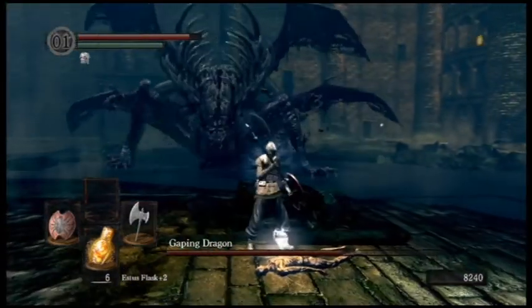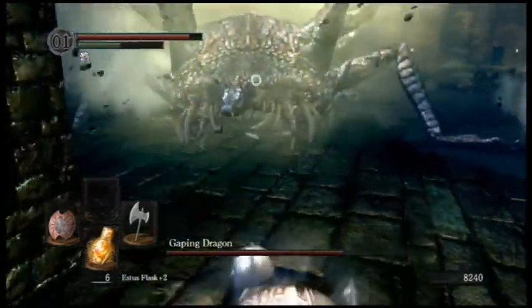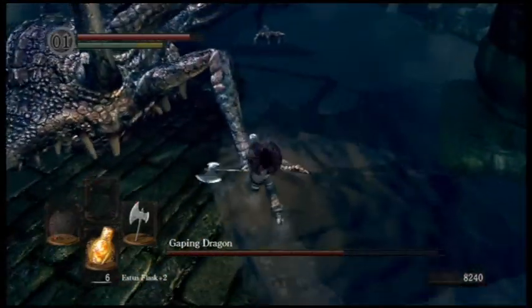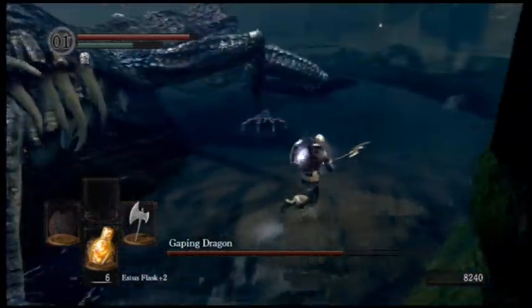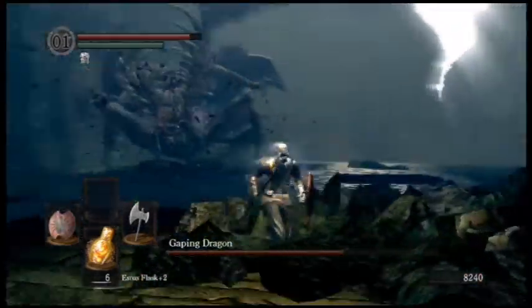And that was really close right there. You get the Warrior starting set — the Standard Helm and the Hard Leather Armor. So that is the Warrior starting equipment, if you want to pick that up, that's something you can do.